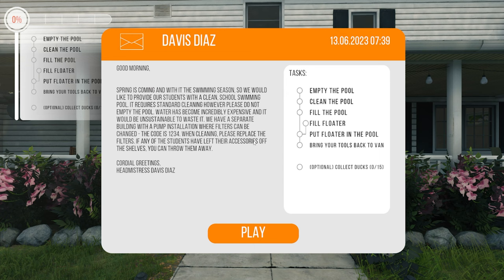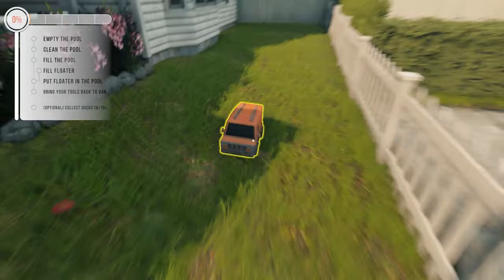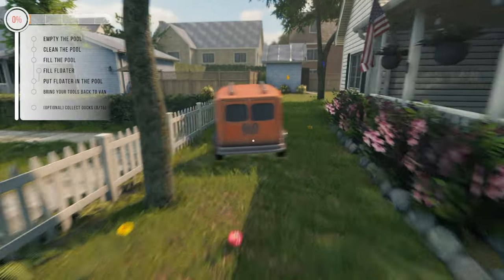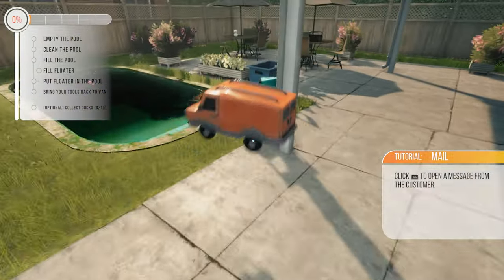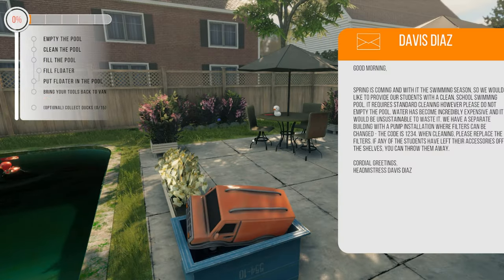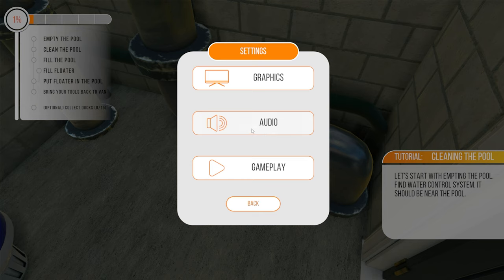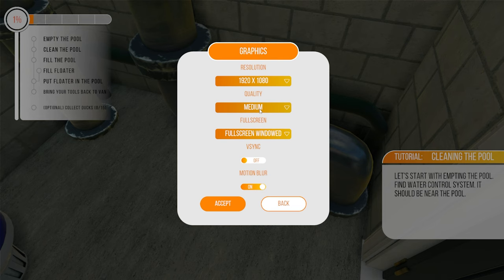So this is going to be like PowerWash Simulator - it's not going to be everybody's cup of tea. Somebody's truck - empty the pool, clean the pool, bring your tools back to the van. Let's go into settings, graphics - motion blur off, ultra graphics, why not? Should be able to run it on ultra. Just with that motion blur off would be great - if it ever loads, that is.